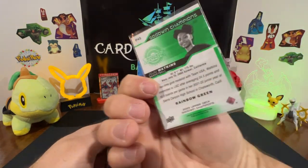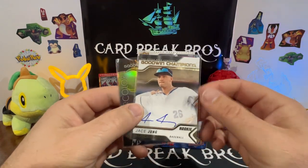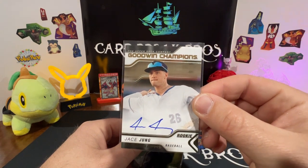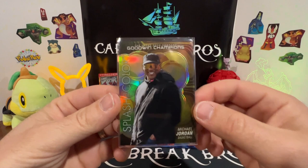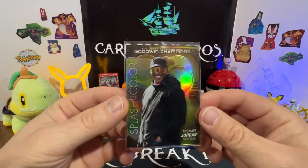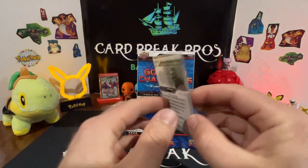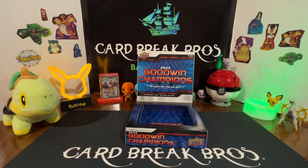We got the JuJu Watkins rookie green rainbow green — pretty cool. And the two hits from the box: the Jace Jung on-card rookie baseball auto — not numbered, but a great hit. And the number one hit of the box — the Michael Jordan tortoise shell numbered 42 of 149. Very cool.